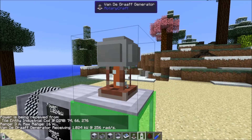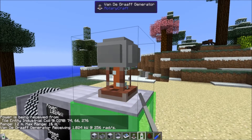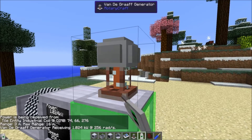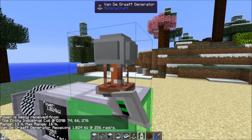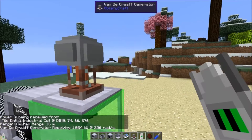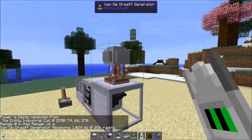The range goes up as it stores power — you'll notice in the bottom left the range going up. I think it maxes out at 16, and that's when it discharges. So if there's anything within 16 meters, it'll discharge into that entity. Otherwise it'll just discharge into the ground or something.